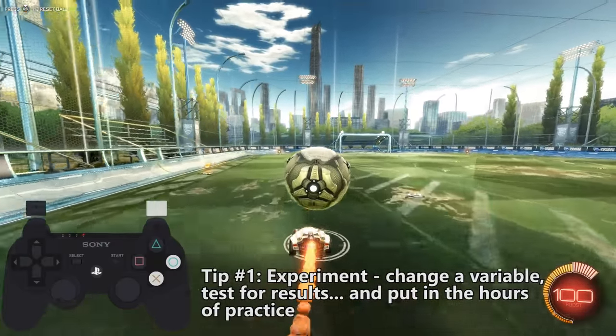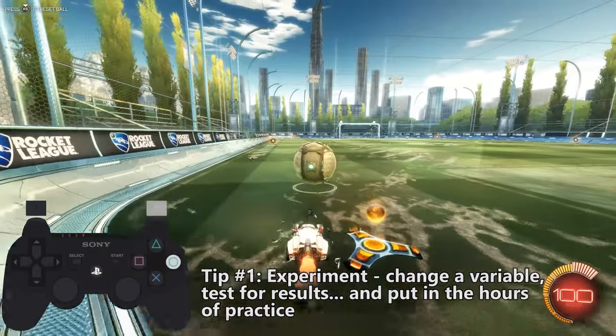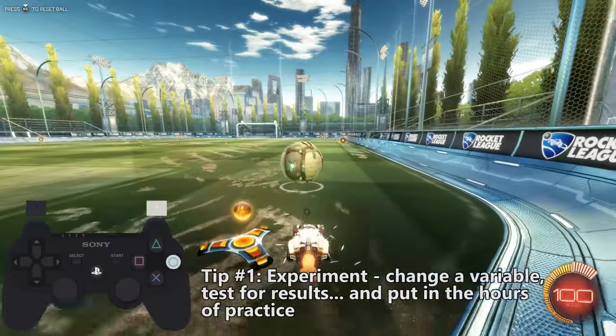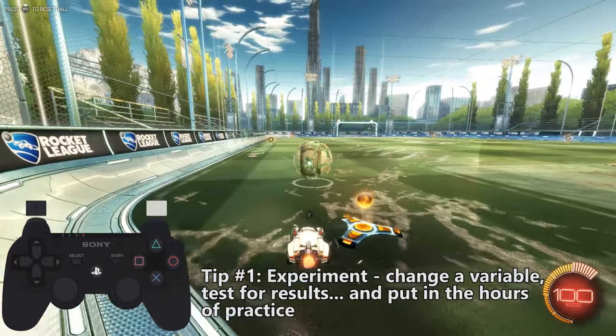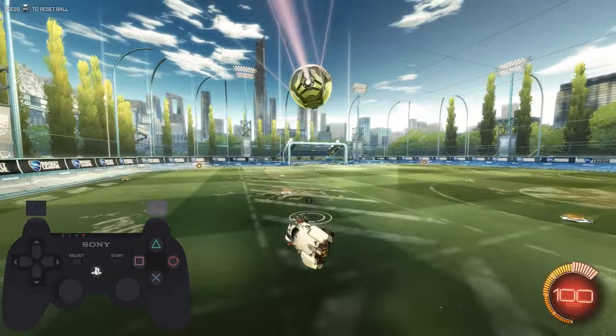Here are a few tips. First, adopt an improvement mentality — it's about experimenting. Change a variable, like where the ball is balanced before jumping, and test for the results. Personally, I set aside 30 minutes a day for the last two weeks to get to this point. So if you're willing to put in that time and focused effort and experiment, you'll be able to get to this level pretty quickly.